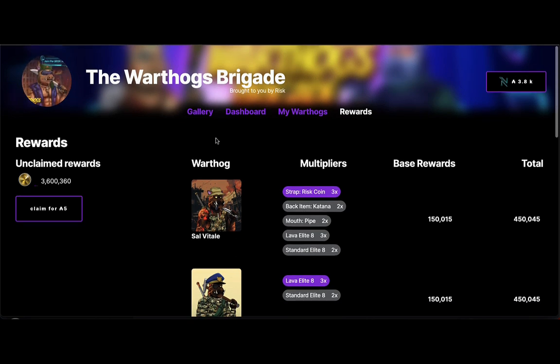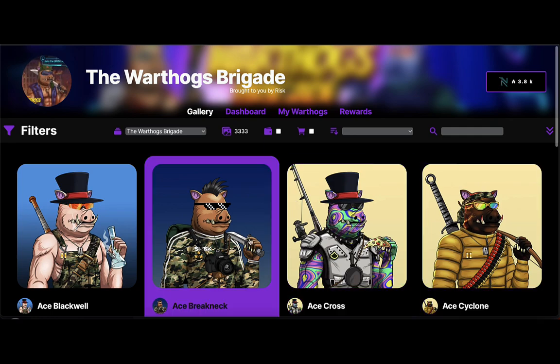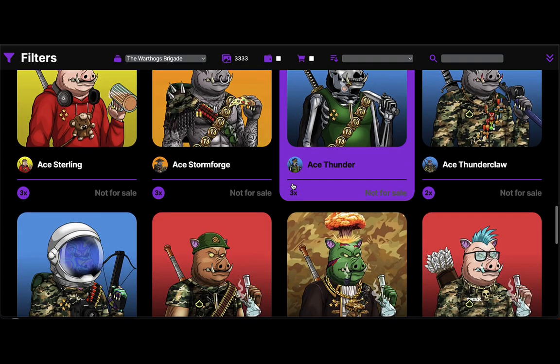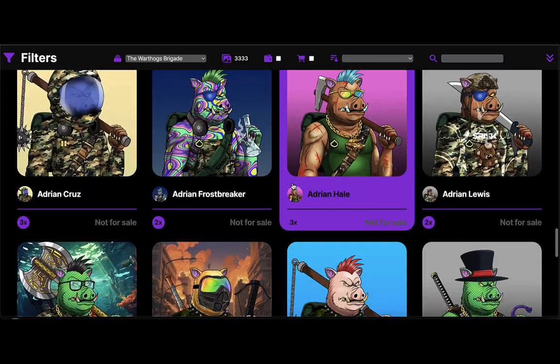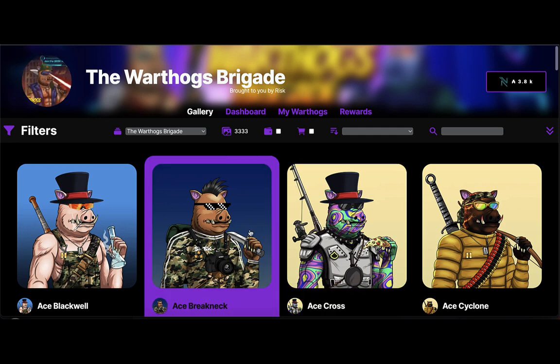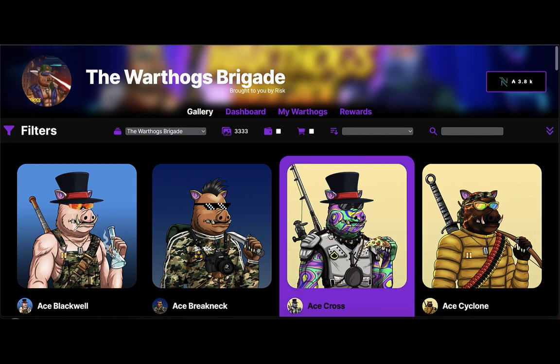If there are further updates on using the dashboard I'll be doing those as videos or through announcements on our Discord. For those of you who are new, feel free to open a ticket or DM us — we are the most active team you're going to find. Today is the first day people can actually use this platform, and if you do a little bit of your own research and tool around here you can find the best deals and identify which hogs are still holding on to risk tokens.